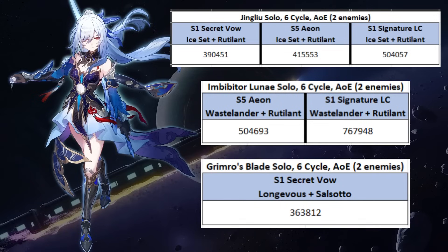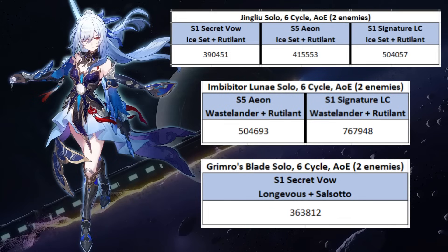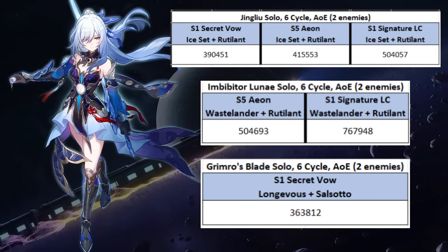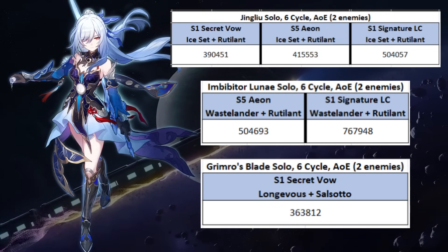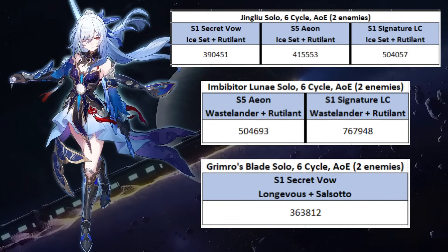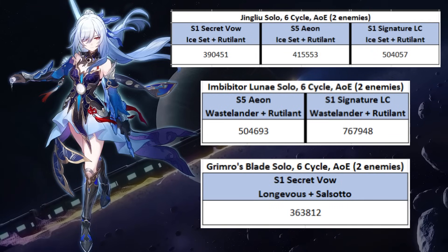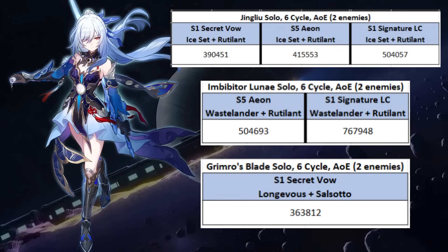Jingliu might not be as strong as Imbibitor Lunae, but in terms of skill point efficiency she's as good as Blade. Jingliu's teams will have so much flexibility in skill point management, unlike Imbibitor who follows a strict rotation and strict team comp. I always prefer a flexible team instead of a strict team. Besides, Jingliu or Imbibitor both are overkill for the content we have at this moment, so there is no need to go at each other comparing numbers.